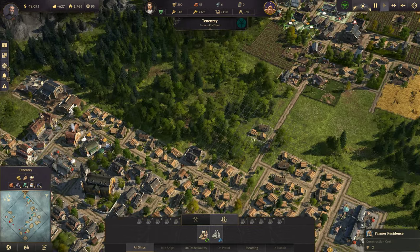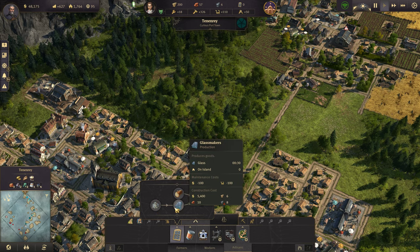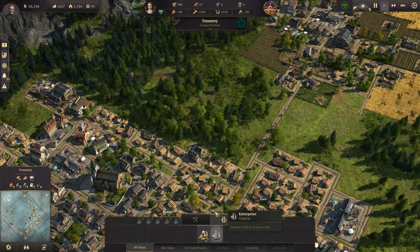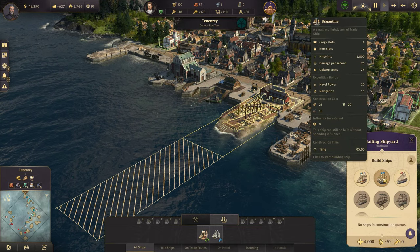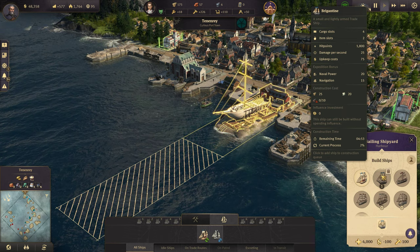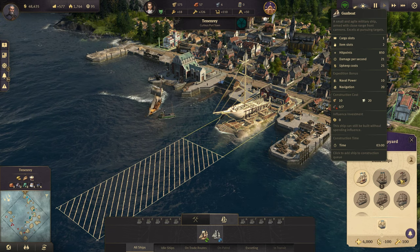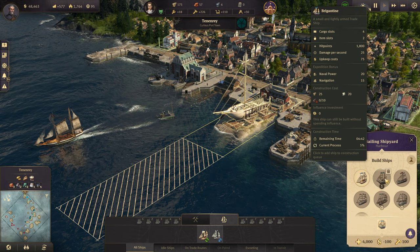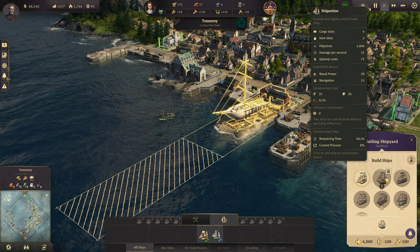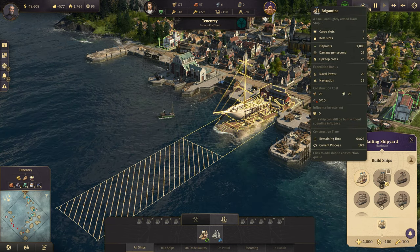Let's do some expansion. What are we going to need here? We need windows, so we've got the workers. We're definitely going to need more. Let's get our first brigantine. Let's compare that to a gunboat — a gunboat has 850 hit points, 2125. A lot more hit points, slightly more damage, although considerably higher upkeep. Four cargo slots, two item slots. Wow, that is a very nice ship.